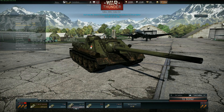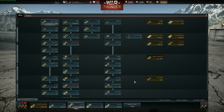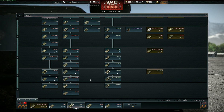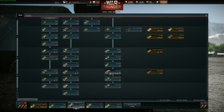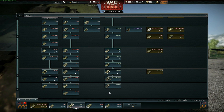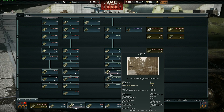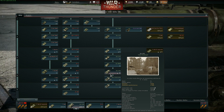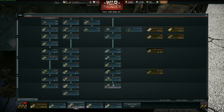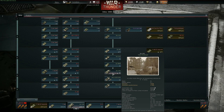The SU-100 is a 6.7 battle rating Russian tank destroyer. It's the first rank 4 tank destroyer you get for the Soviets — the last of the sort of low-profile tanks. After this you have the ISUs and all their variants. To me, the SU-100 is the pinnacle of the tank destroyer role for the Russians at this time. I'm going to talk about the ISU in its own video, but I like the SU-100 the best.